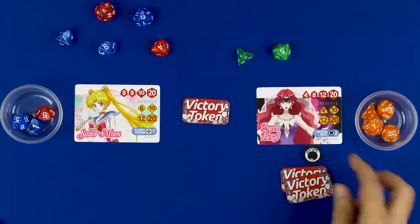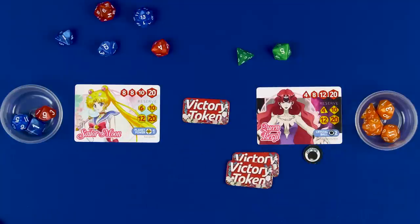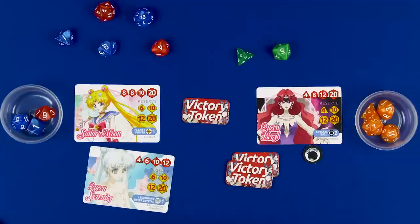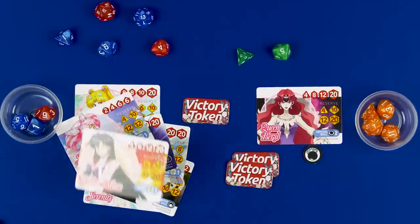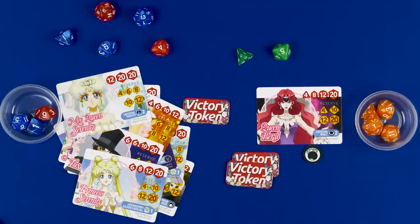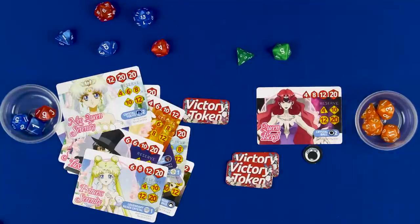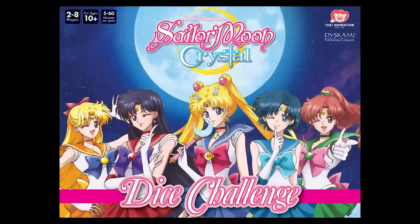The game goes on until a best of three - first to two out of three rounds wins. The game comes with a lot of characters: Queen Serenity, some droids, King Endymion, the Wise Man, Chibi Moon, Sailor Mars, Jupiter, Venus, Tuxedo Mask, Serenity, Neo Queen Serenity - and these different characters all come with their own lanyards with little badge holders so you can play this game on the go.